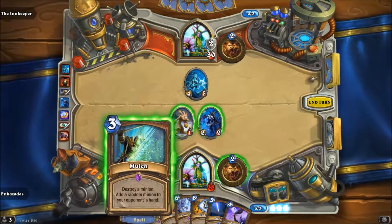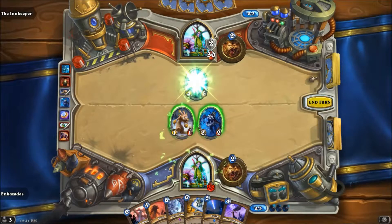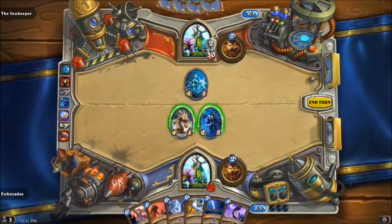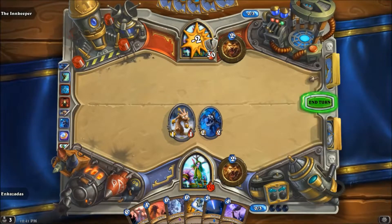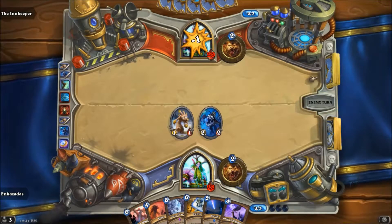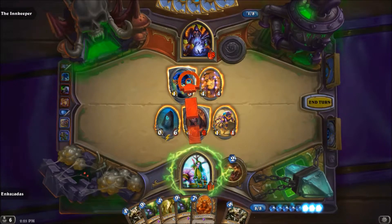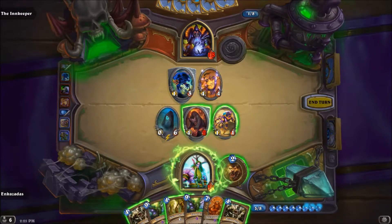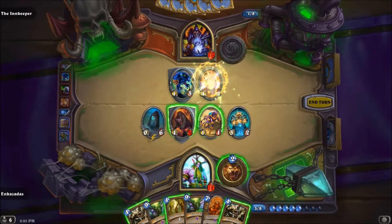Surprisingly, though, Mulch does have an optimum play time. Mulch should generally be played on minions that are towards the top half of Hearthstone's power list — things that are really, really beefy, like a heavily buffed minion, or a Deathlord, or something like a Ragnaros.